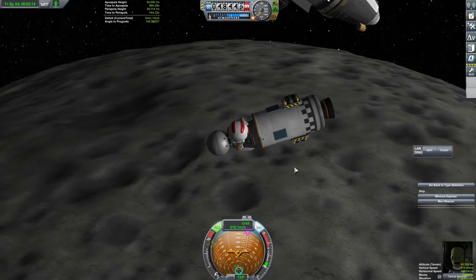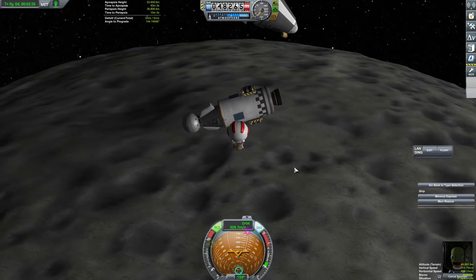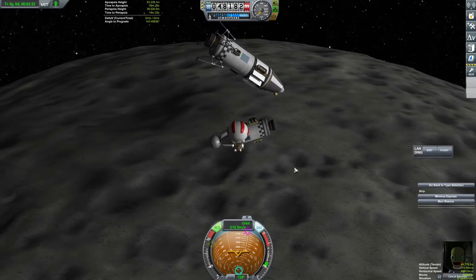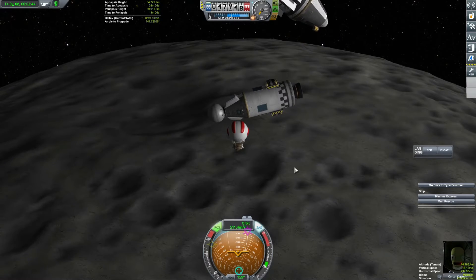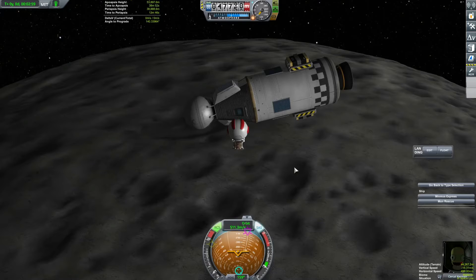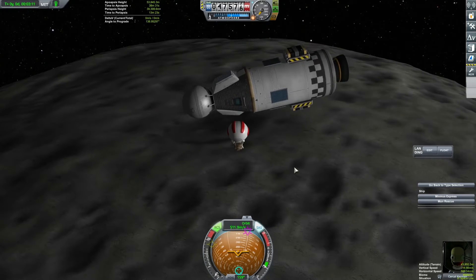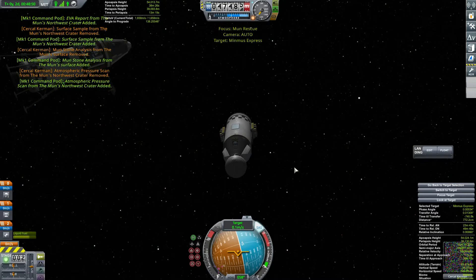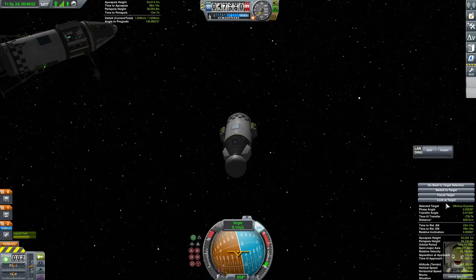EVA is always dangerous, but I'm getting better at it. EVA - whoa, we went the wrong way. Hold on, come back. Here we go, come towards it. We're coming a little fast. Headed a little hard there. Come back. Here we go, grab it - and he's in. All that science gets loaded into the rescue capsule.